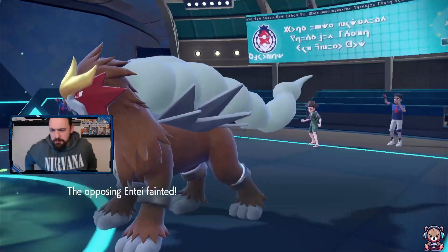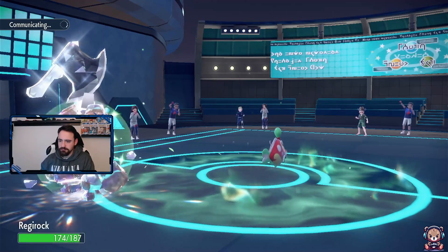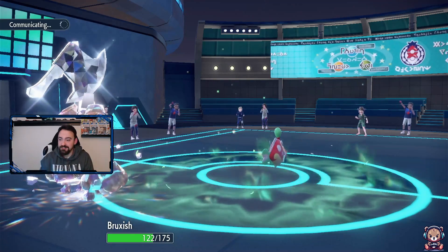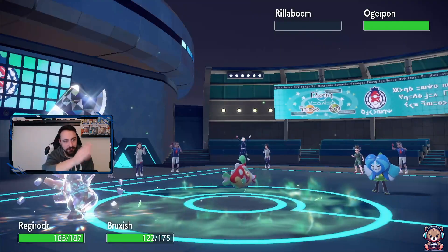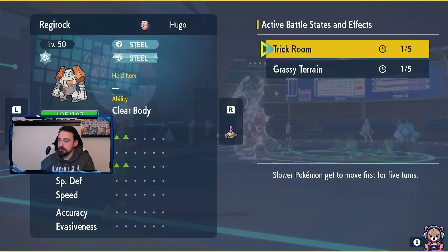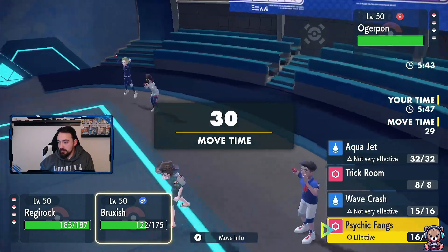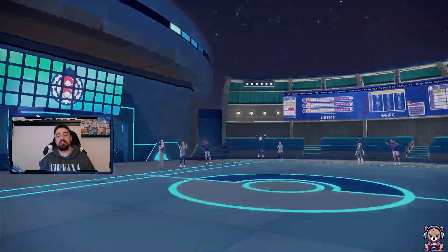Brooksish coming in there - I'll take the recoil, no problem. He's definitely going to Tera. One more turn of Trick Room, so if I Rock Slide there's a potential flinch. Let's go Psychic Fangs and just take it out. He's cancelled the battle - that's a great start! Let's get on to game two.